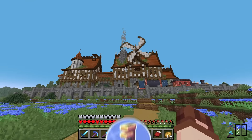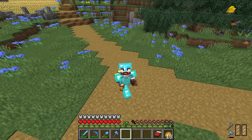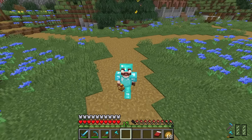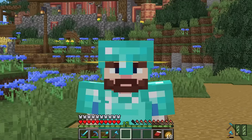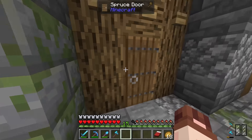The blocks we're going to be automating are cobblestone, gravel, sand, glass, clay, and bricks. For someone who's not great at Create, that's going to be quite a challenge, so we'll just take this a couple of blocks at a time. We're going to start with cobble and stone.